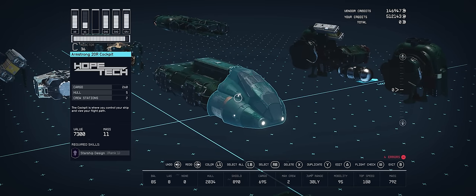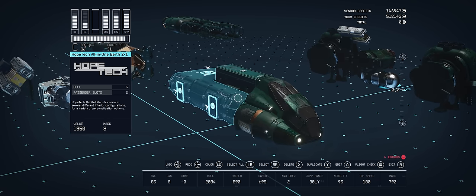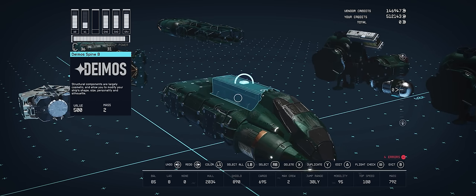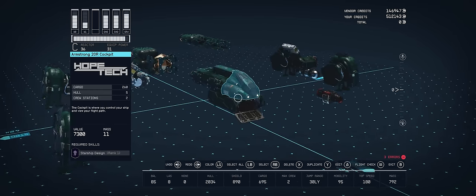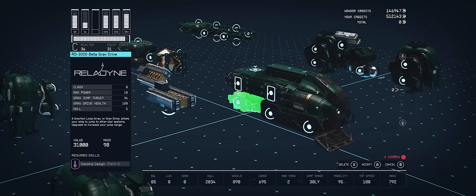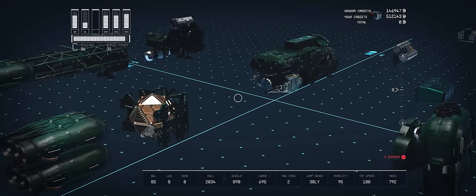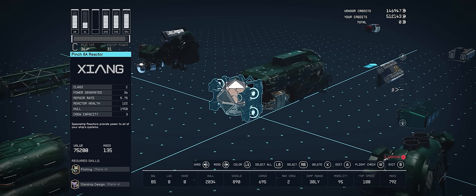Starting with the Armstrong 20R cockpit by Hopetech — the most bounty hunter-vibe cockpit — place it in front of the Hopetech 2x1 all-in-one berth. That's it for inhabitable spaces. Behind the cockpit is a Deimos Spine B used as a weapon mount, which also helps bring together the aesthetics. Next, add the Hope 4 landing bay underneath the cockpit, its front aligned with the cockpit itself, connecting to the underside of the front of the berth. Then slot in the RD3000 Beta grav drive — a B-class part affording a 30 light-year jump range — sitting snug underneath the back of the berth. Next, attach the Pinch 8A reactor to the back of the ship.